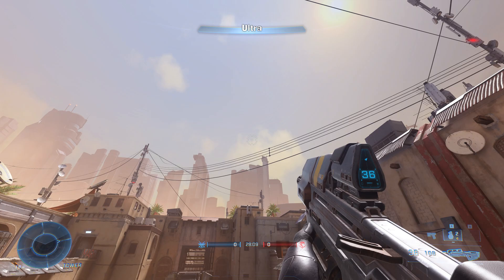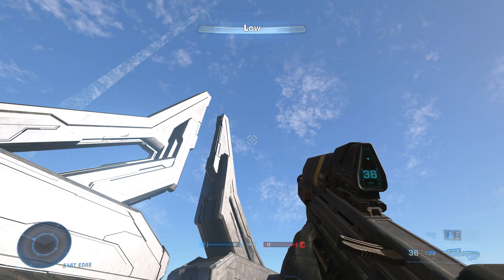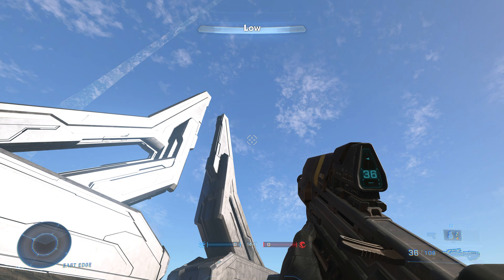Maybe my eyesight isn't as good as it was back in the day but I couldn't find any volumetric clouds unless the normal ones are supposedly volumetric. Anyway, set it to low since you are not supposed to look at the clouds but at enemies.